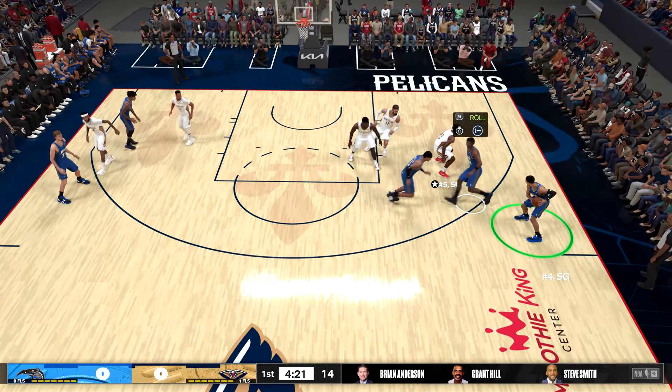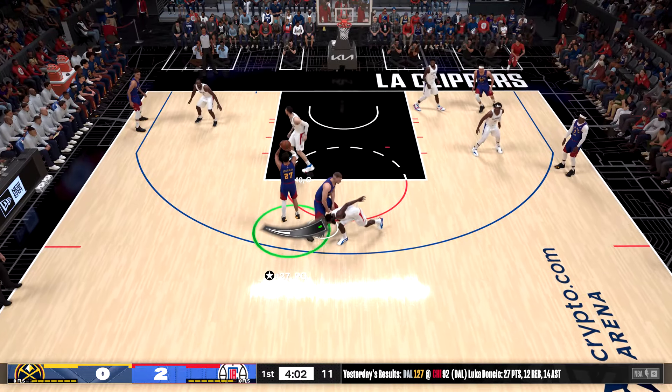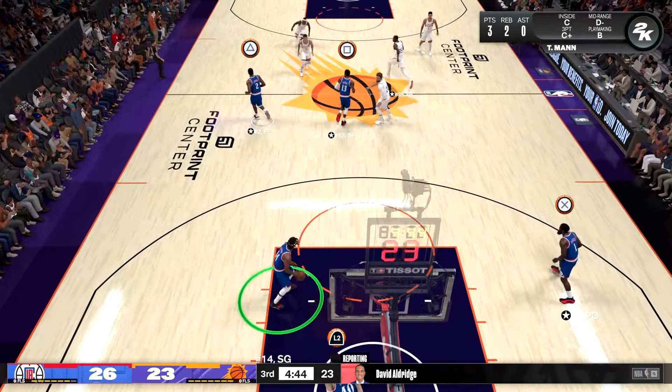If they're on ball, they're already on edge as soon as the screen comes over, so this gives them that extra push to commit to the screen — or keeps them honest if you fake away from it. Against the computer they're not going to move without you moving, so the jab can give you a head start around it.